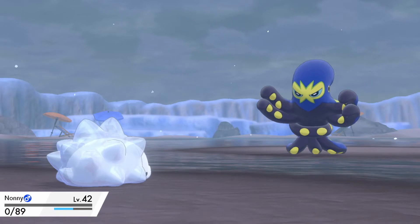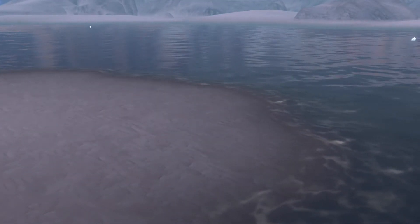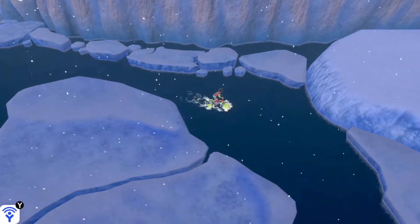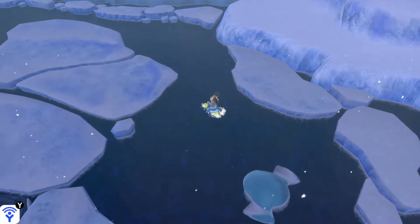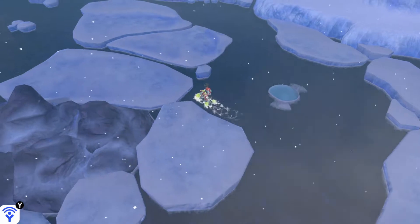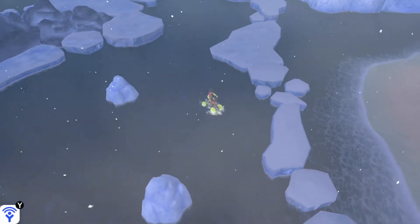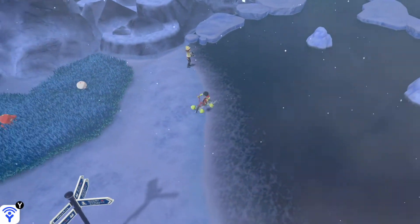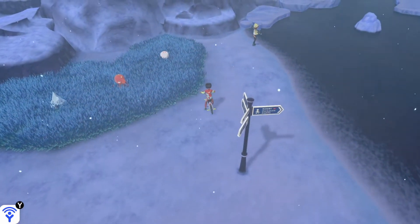Once again, Snom dies, but for the sake of friendship. We got a big pearl, a pearl string over here, and an ice stone over there. Most of these items you can find in the Wild Area anyway, and it's way more expansive to just go over here.